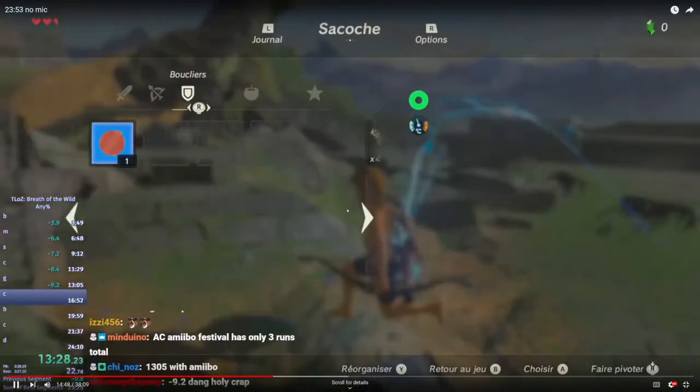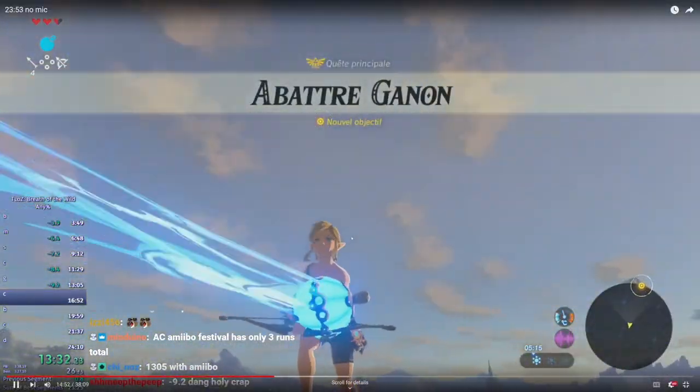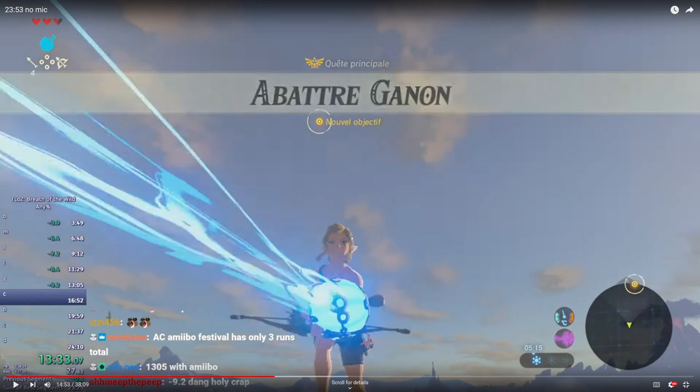Here I do a jumping BLSS setup, and then off we go. For the BLSS slides on plateau, you don't go far enough to worry about speed cap. The one to castle is the only one in any percent that's really long enough that you have to worry about that — because if you go too fast, Link will lose all momentum, all speed.